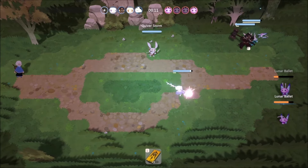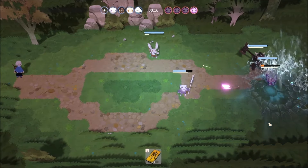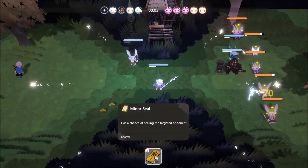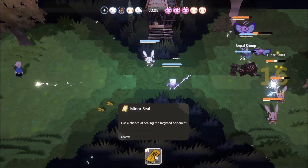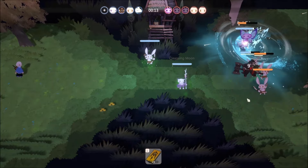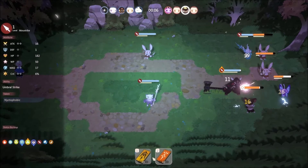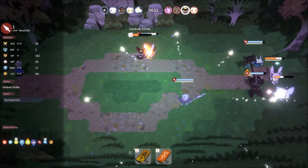Similar to Tactics Ogre or the recently released Unicorn Overlord, each Yowling has their own unique fighting style which you can't intervene with, but the more you watch them fight the more you'll get a feel for what they can do. Magical Yowlings might stand at a distance and shoot magical projectiles in eight different directions, while others might throw axes or shoot arrows. Then you have your frontline brawlers who go right into the fray, tank blows, and give them back. You'll really want a mix of different types to round out your party and blast your foes.